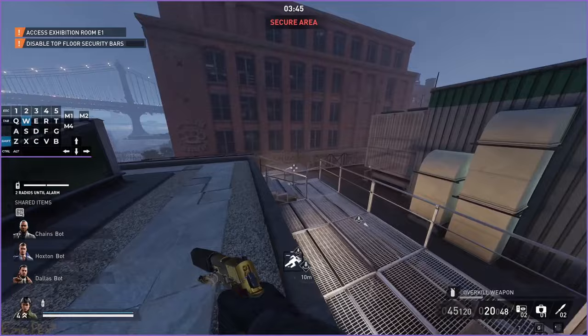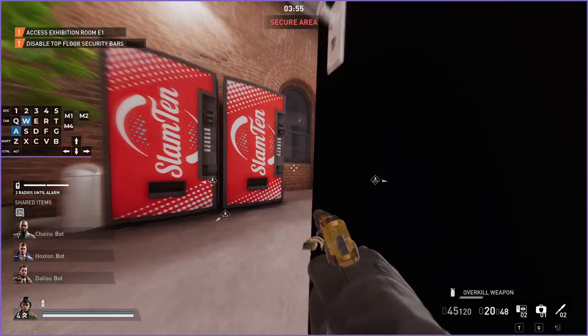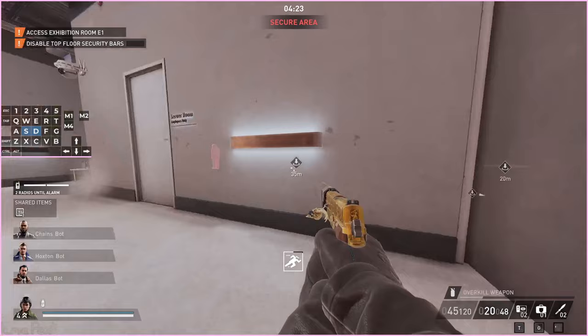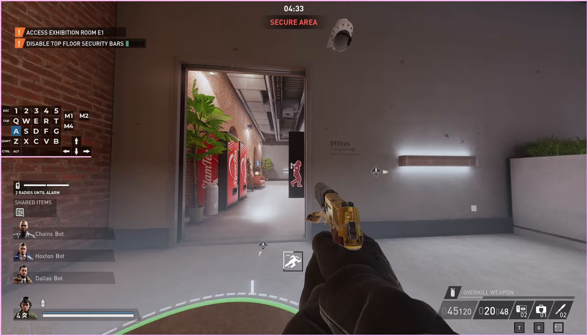I'll explain how this bug works a little bit later. For now I'm just going to show you the simple use case: when a guard is nearby, you open a door and then you slide into the door to slam it shut. That's it, that's all you have to do. The guard will investigate the sound and he will walk through the door. If he doesn't walk through the door, the bug doesn't work.